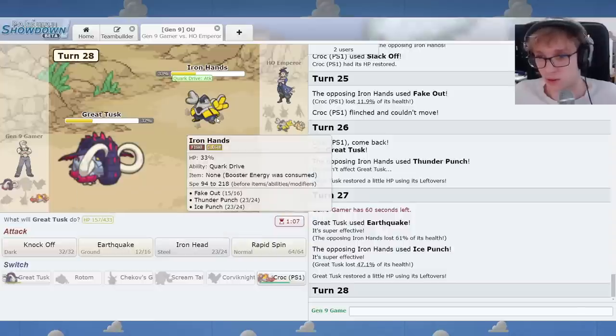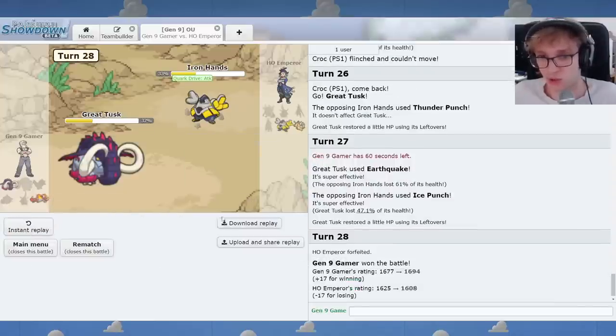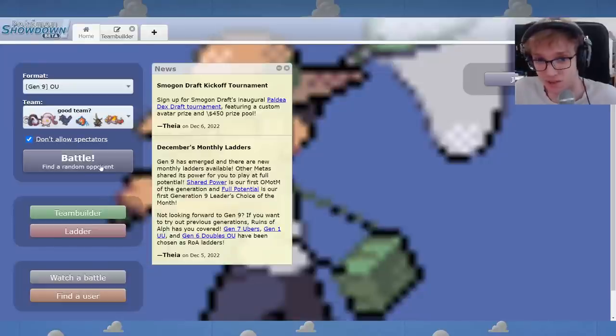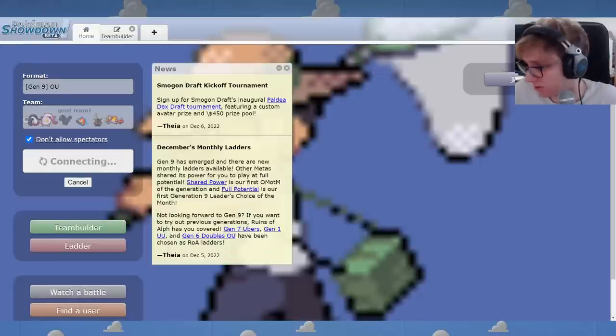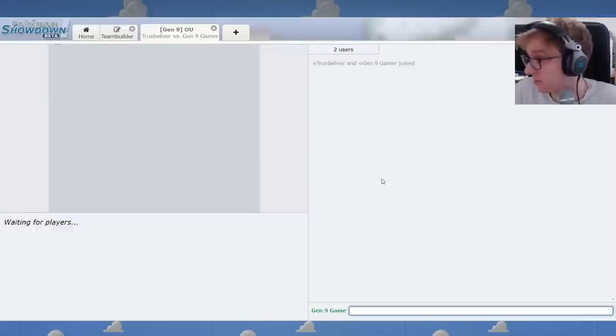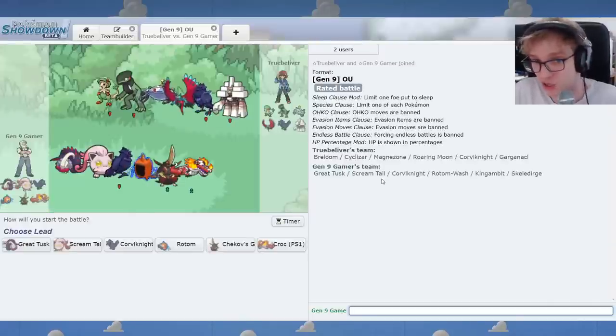Ice Punch. Forfeit. Clutch win from... That looked really bad. But actually, Great Tusk and Skelly just soloed it. That was really good. I didn't feel like I was going to win that. That was uncertain.